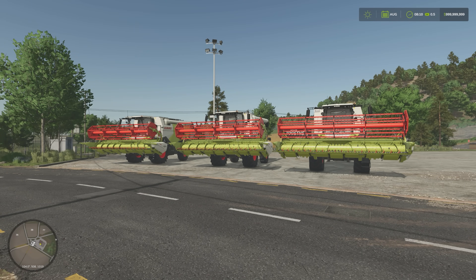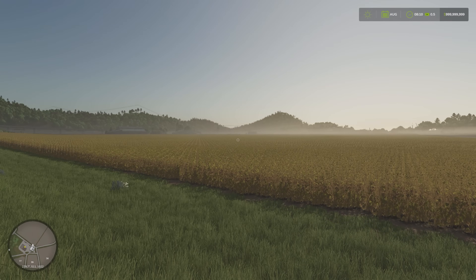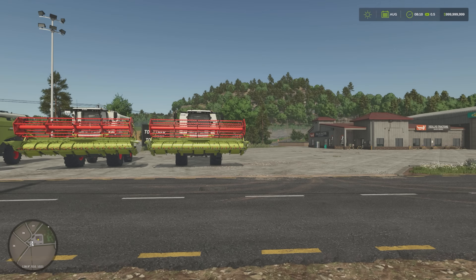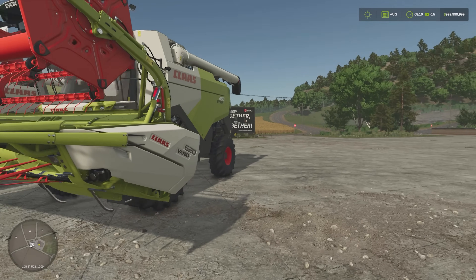Hello everyone, FSG here, hope you're all doing well. We are back on Hutan Pantai and today we are going to be looking at one of the slightly more advanced uses of Courseplay, and that is to put more than one vehicle on the field at once. We have got three matching Claas Lexion combines here and a nice field of soybeans. I picked one of the big fields because it makes more sense, and we are going to jump in and I'm going to show you how to set up a course and how to run those three combines in tandem.